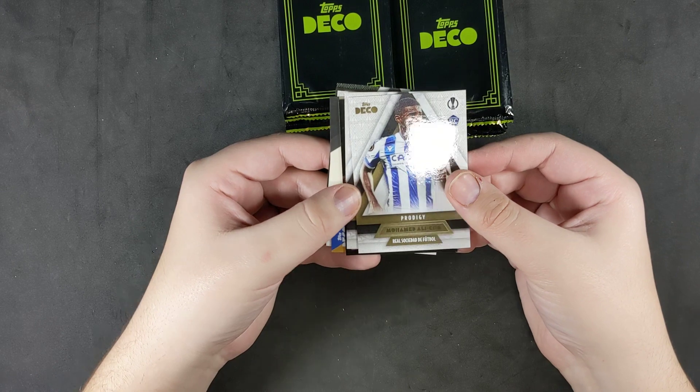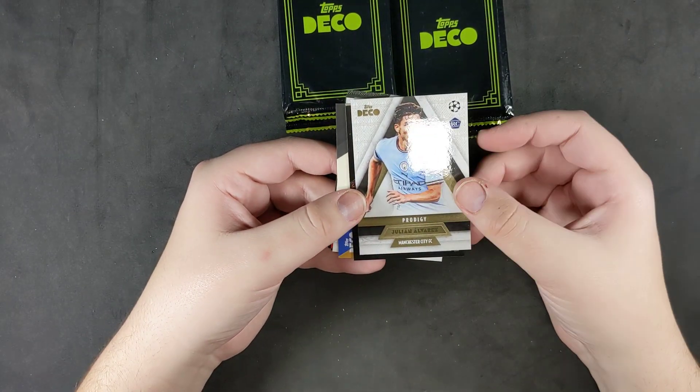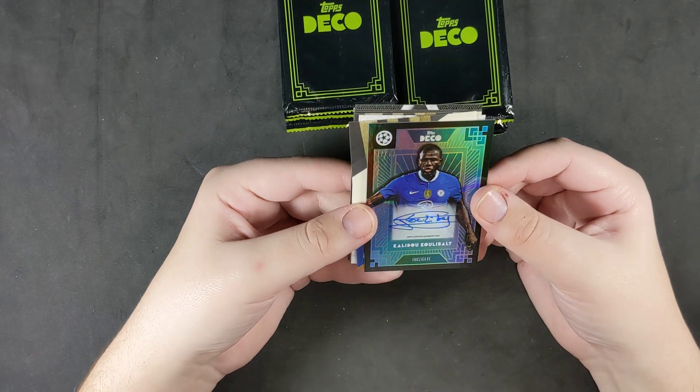First pack was just getting the hang of things. Ali Cho rookie, Julian Alvarez rookie — very happy with that. I'll put that aside and sleeve it up. And we have an auto — Koulibaly, out of 49. That's the auto for the box.